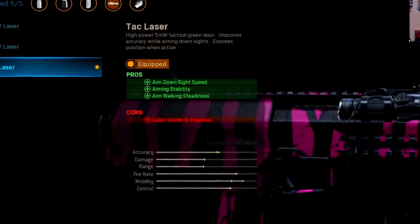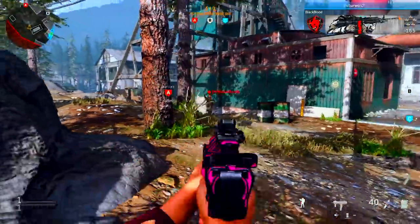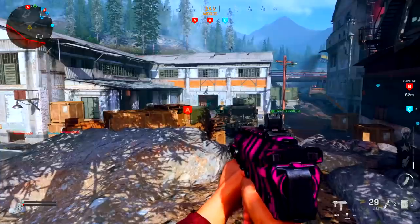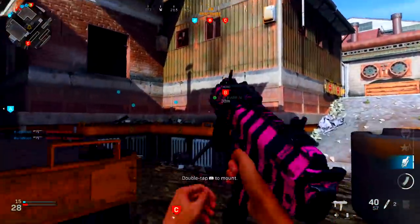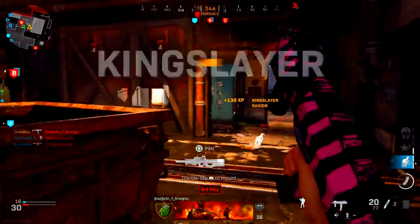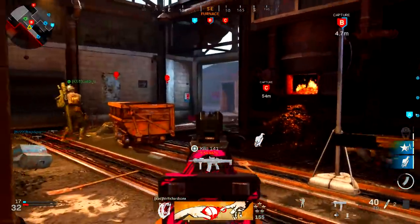For my laser, I'm using the Tac Laser. It increases your aim down sight speed, aiming stability, and aim walking steadiness — three pros for the price of one con, which is that your laser is visible to enemies. I don't really find that to be a big deal because you should be using this weapon up close and personal anyway.